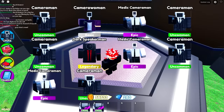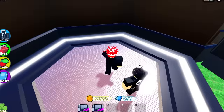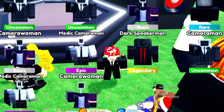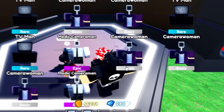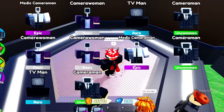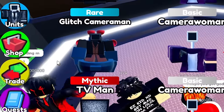Let's continue hatching. We got a common unit — come on, give us the godly unit. Wait, I have my hatches off. Oh wait, it automatically turns off — I guess that's a good thing. But now we just gotta hope that we get something good. We just got another mythic — I guess that's cool, it's decent enough.